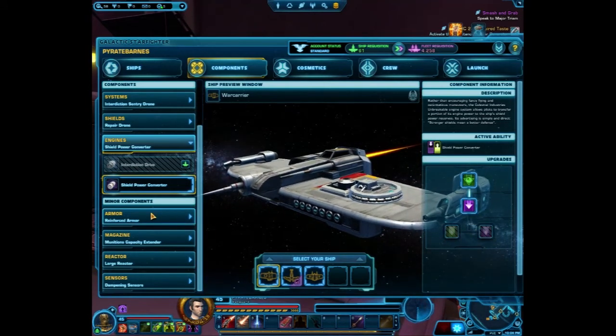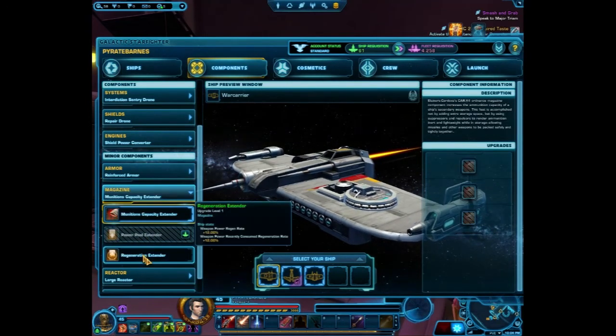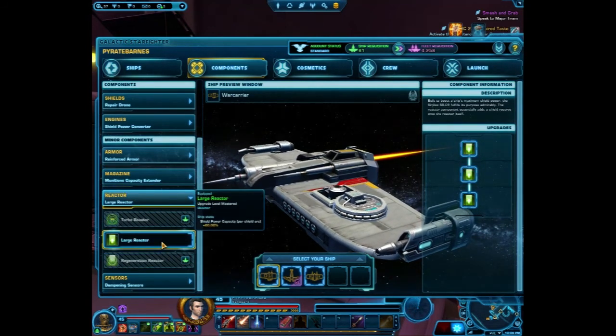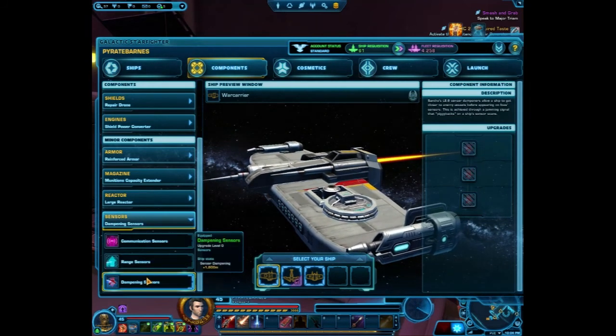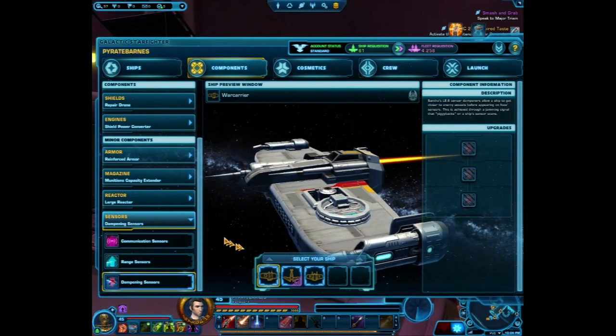I have Reinforced Armor selected. I have Ammo Pool Size selected — plus 20%. Then I have Large Reactor, which gives 20% shield power capacity per shield extra. And then I have Dampening Sensors so that I hopefully will not be as easily detected.